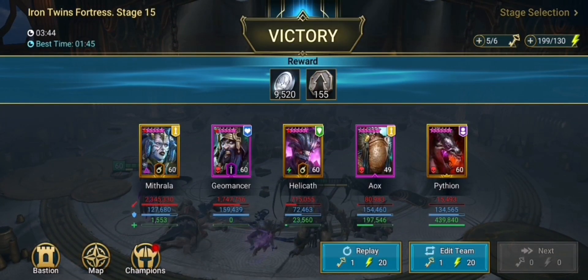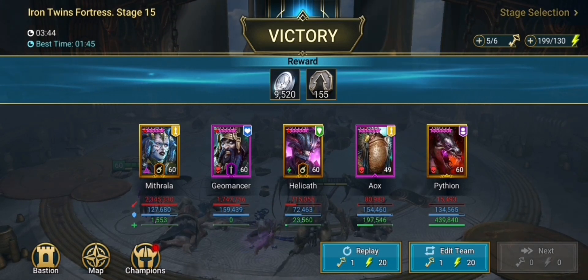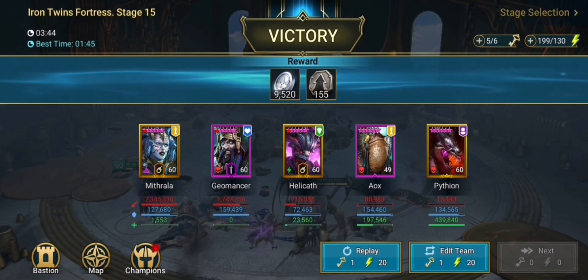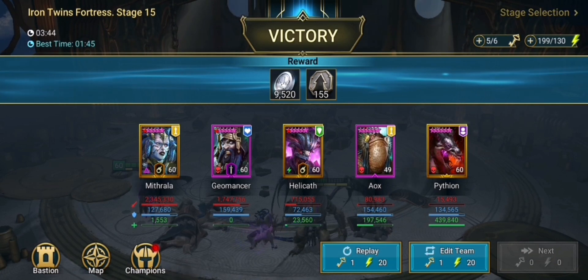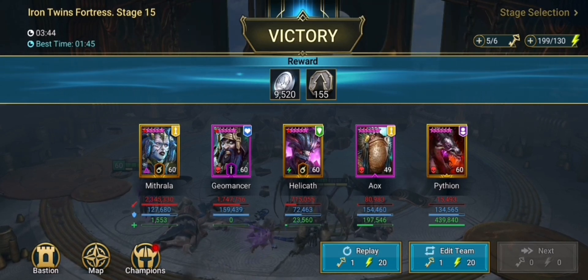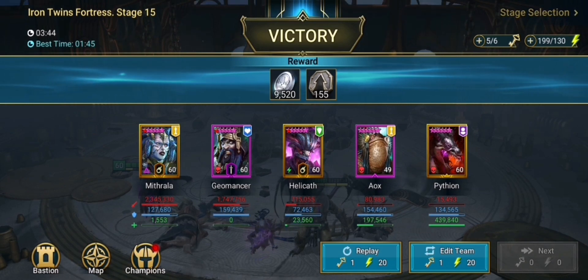There we go guys — that's a win for our team. As you could see, Geomancer and Aox were nearly dead for most of the second half of this battle, but nevertheless because we have Brimstone on Mitrala we managed to beat this team. Now I should point out that the run you just saw is one of the worst runs that can happen — that's just the RNG side of things.